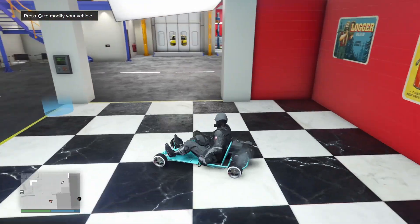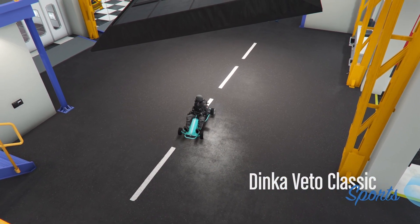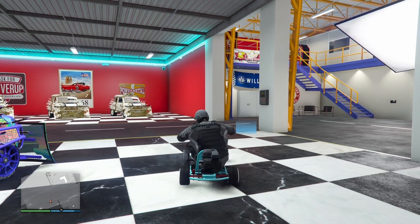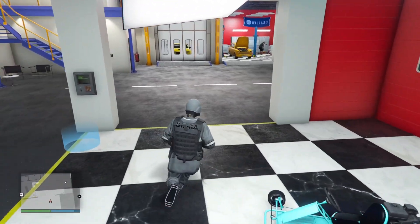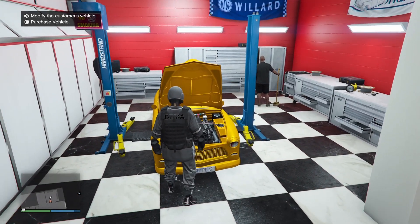You should notice that you get teleported back to your original spot. From here, make your way to any of the customer's vehicles. Once you're near the car you're going to merge, you're going to press on the right d-pad.